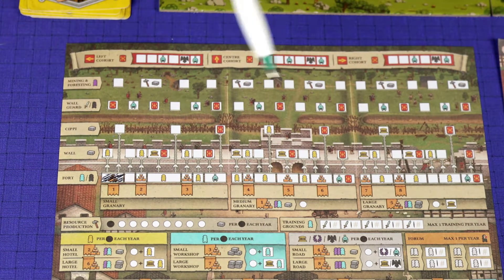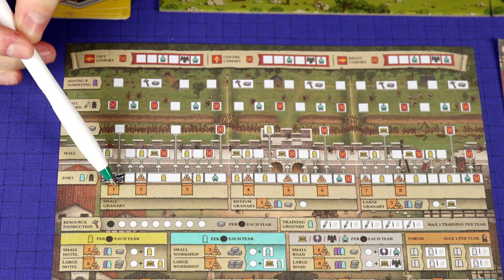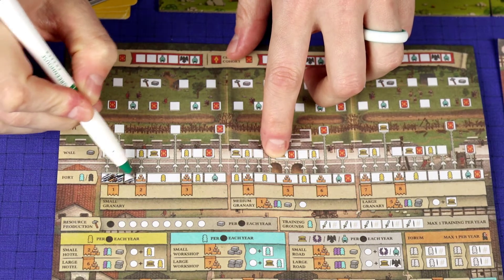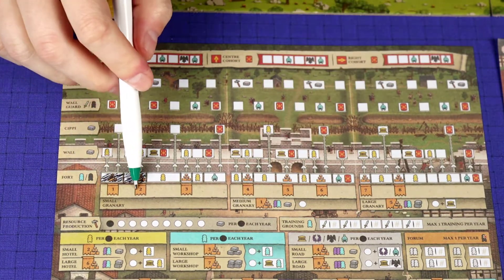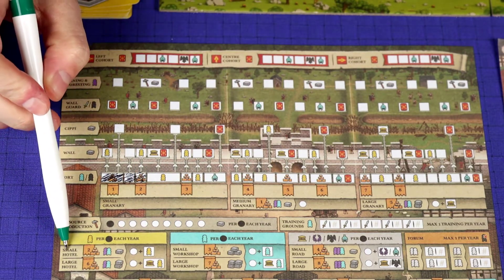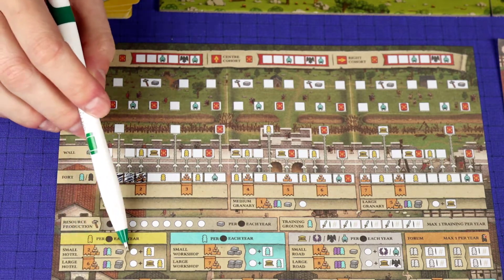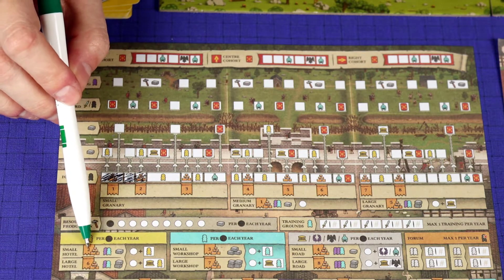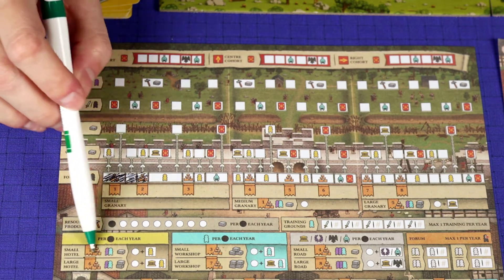There are also going to be lots of banners in this game. Under the fort, you have these banners. If I've filled in all the way up to banner two, then in order to build this small hotel down here, the cost shown on the left side requires these two workers and this resource. And I have to have achieved the level two banner, which I have here, so then I could fulfill that.